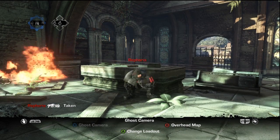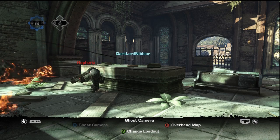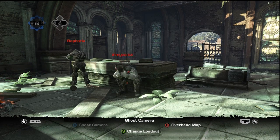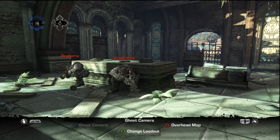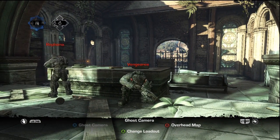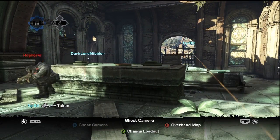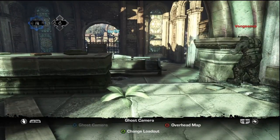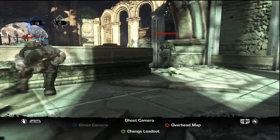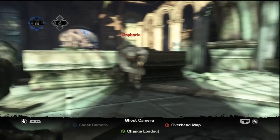Alright, that covers the active reload — keep that in mind, good stuff. The other hot topic that a lot of guys don't fully understand is the down but not out. It's simply referred to as 'down' on the scoreboard. That's when you're shooting a guy, he drops to his knees — he's not dead, so he's not out. That's how Epic refers to it, but the slang term is 'down.'